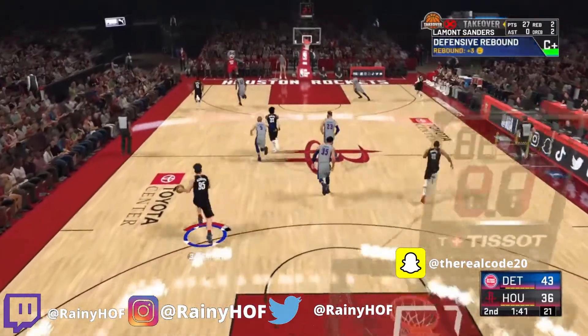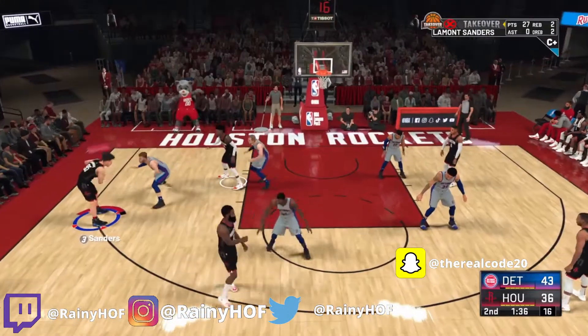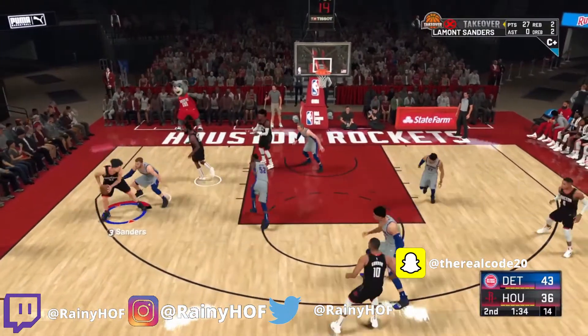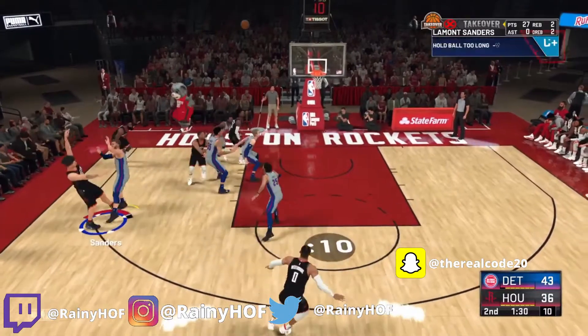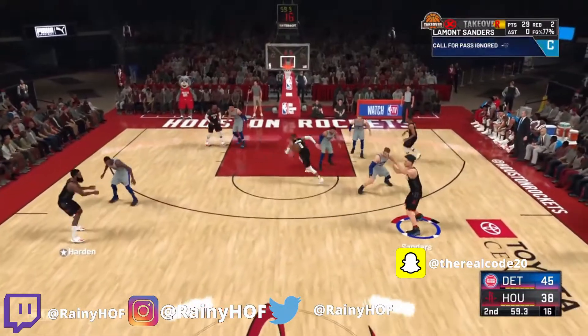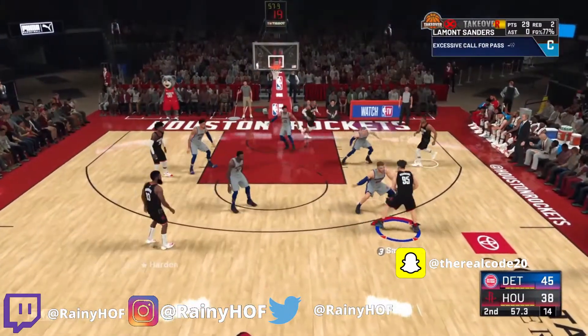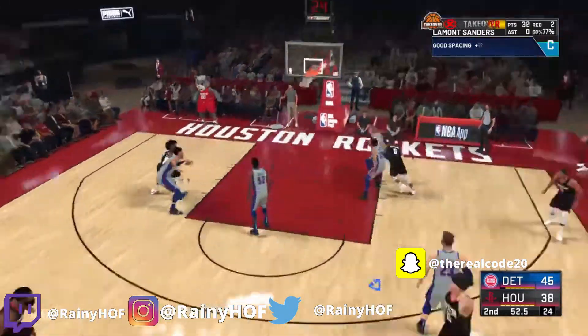If you play on 12-minute quarters that is a different story. I personally recommend not playing on 12-minute quarters — first of all, you get games done way faster. Second of all, you're a starter, you're gonna get endorsements, you're gonna get VC, and you want to upgrade your player, especially if you didn't get the Mamba Edition. Look right there — I shot in Blake Griffin's face.